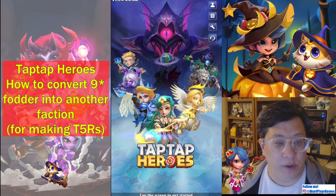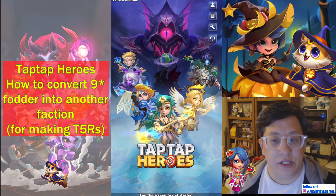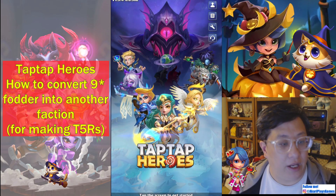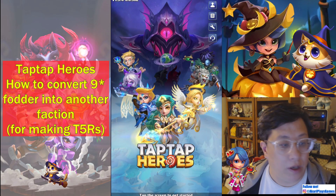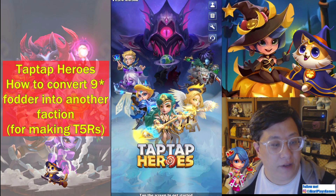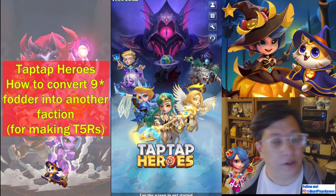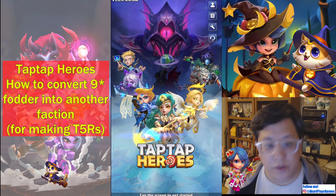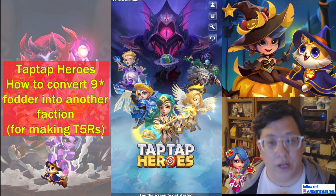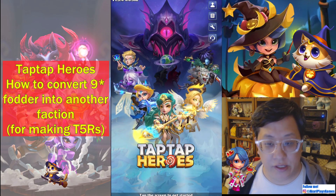Hey guys, so this is a video I've been waiting to make until I had the right stuff in my bag to show it off. This is for mid to late game players, maybe more mid game, for people that are going beyond T4s up to T5, T5 green, purple, and red. And this is how to convert your fodder, your 9-star fodder, from any other faction into specifically the one that you need in order to raise your hero.